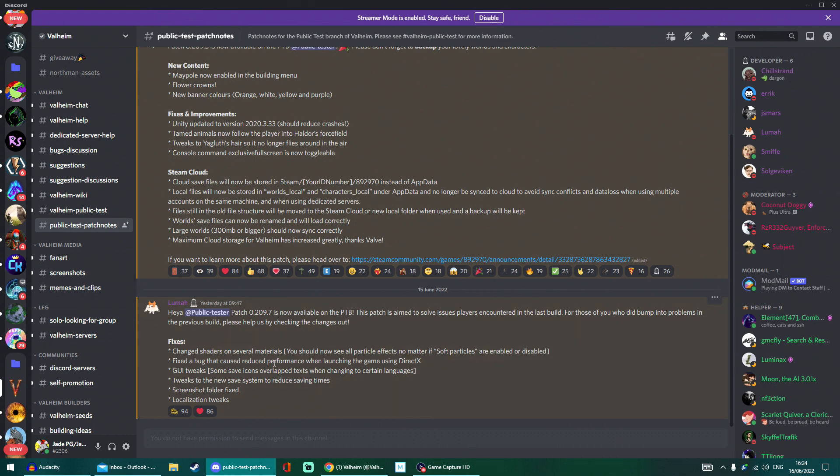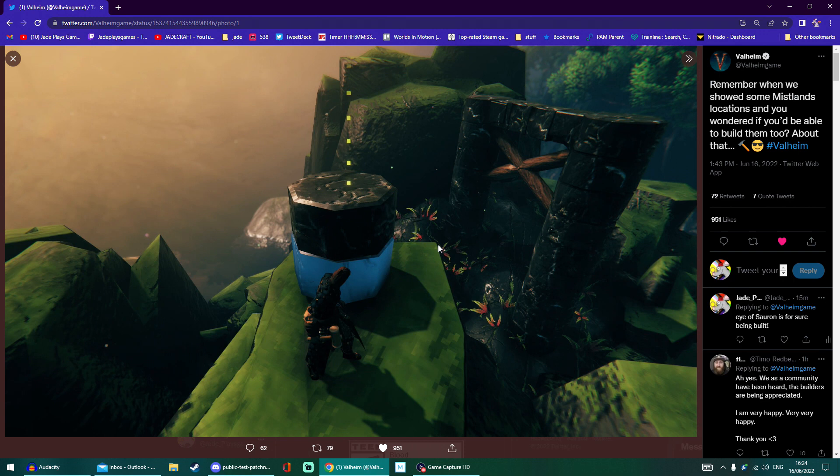That went live yesterday on the public test branch and I imagine it'll make its way to everyone probably next week. Valheim is going in the right direction — Mistlands will be here, and there's another development team helping. When they're done with the console version, a lot of the performance savings can actually be applied back to the PC, since consoles are usually underpowered compared to most PCs. Other devs have said time and again that porting has helped their original PC release become more optimized. I'll be back with any more Valheim news as soon as we get it — until next time, wrap bags, laters.